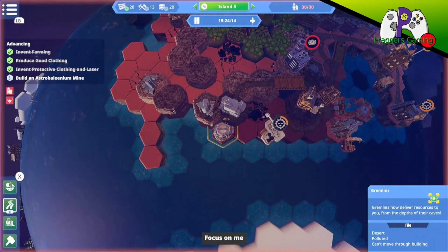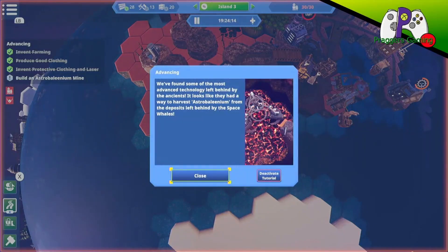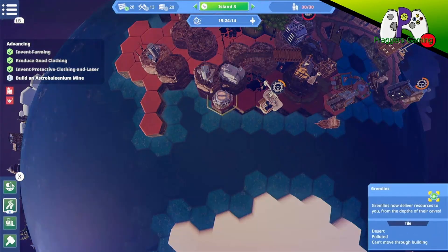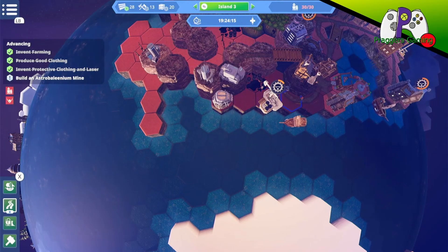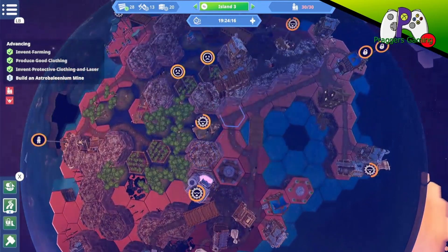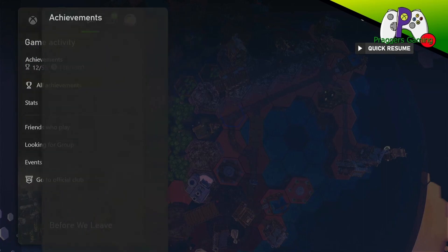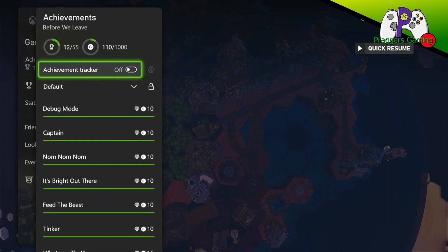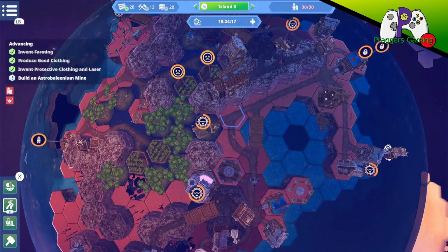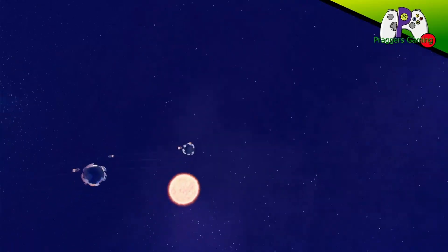Let's go check this out then. Gremlins will now deliver resources to you from the depths of their caves. So how did that happen? I wish I'd known what I did. What was the achievement? Tame a gremlin nest — no idea, strange.